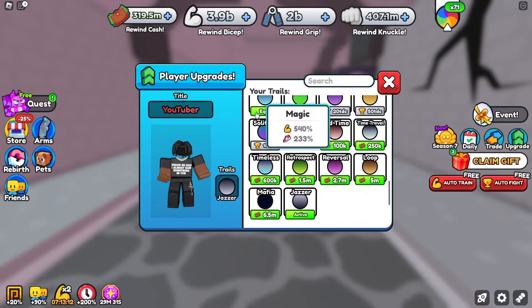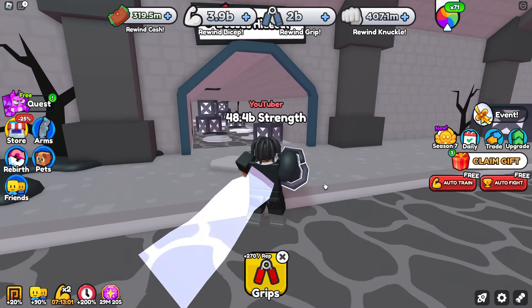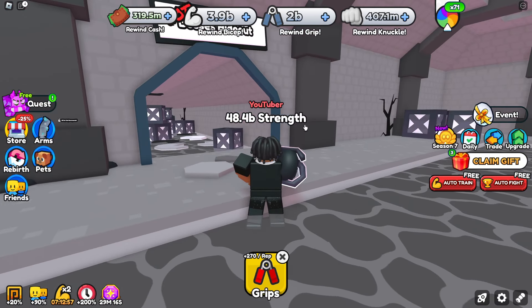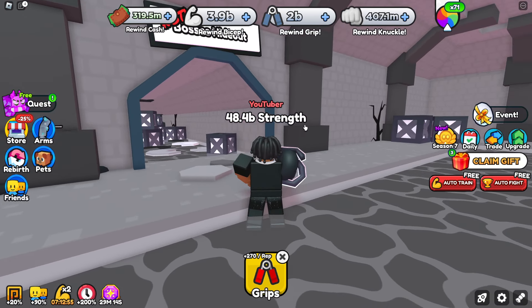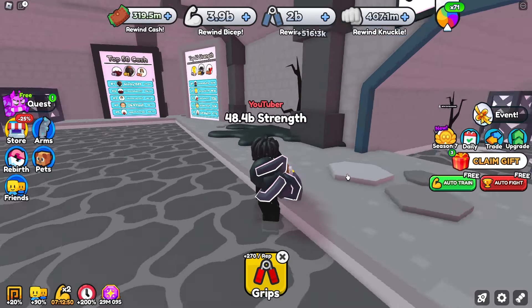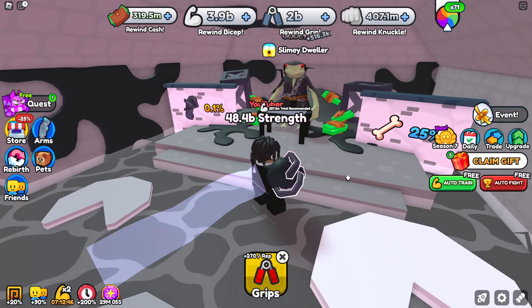A little further back there's an area called 'not boss hideout.' To get here you'll need around 100 million grip strength to break in, and there is the slimy dweller boss at 287.5 recommended strength.